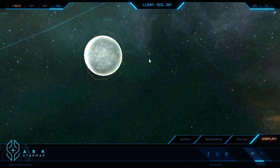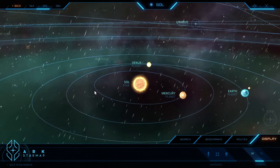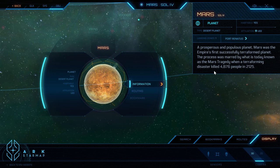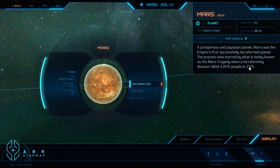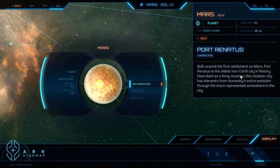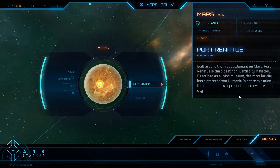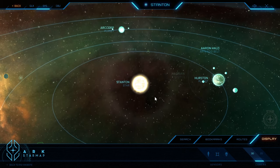Another world that we're all probably quite interested in, especially right now today in our present time, is of course Mars, the fourth planet from the Sun. How does it stand in the future, in the year from which Star Citizen is set? A prosperous and populous planet — Mars was the empire's first successfully terraformed planet. The process was marred by what is today known as the Mars Tragedy, when a terraforming disaster killed nearly 5,000 people in the year 2125. So whilst Mars is terraformed and habitable, it still looks very much like Mars in the present day. When it comes to Star Citizen, the main system of interest right now is the Stanton system. The next one should be Pyro — more on that in just a moment.